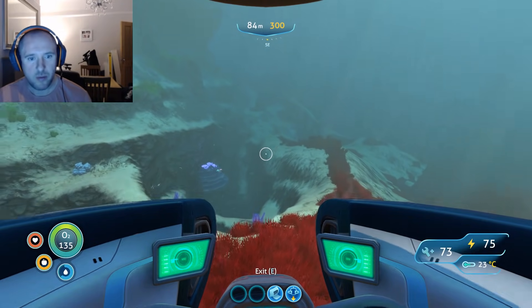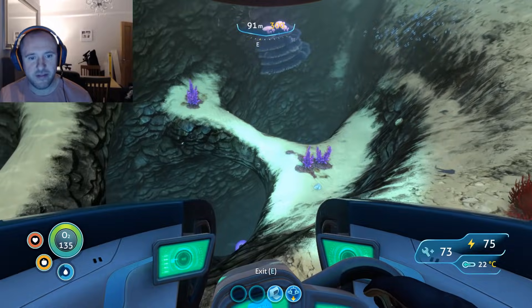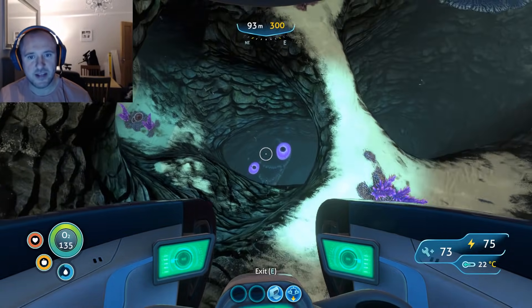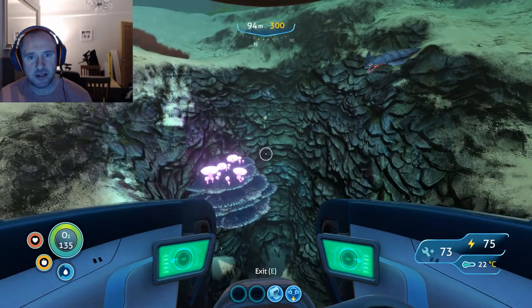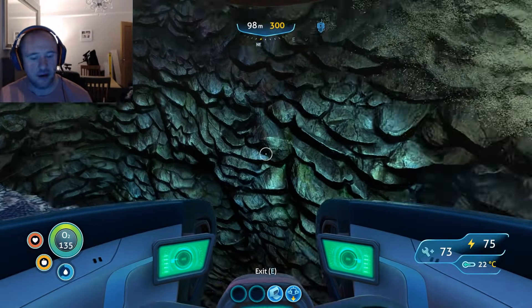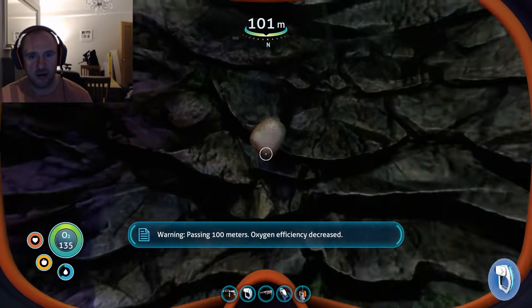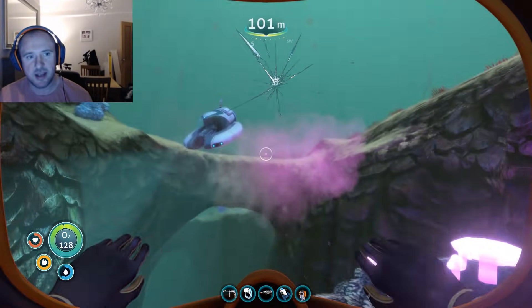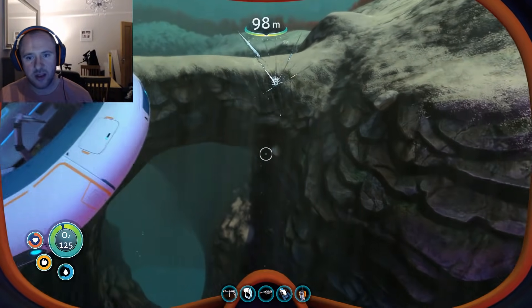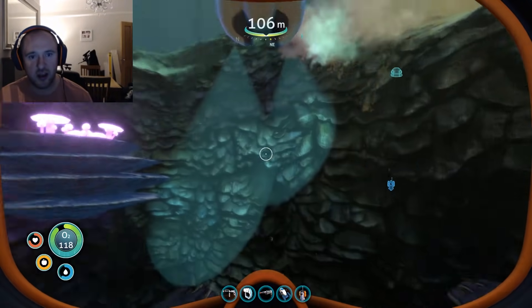Once we've hit the grassy plateaus heading from the life pod, we'll be heading southeast and looking for these caves down to the shrooms. It's these walls here where we'll find the majority of sandstone outcrops, which obviously don't always yield silver, but there's a high chance of getting it.